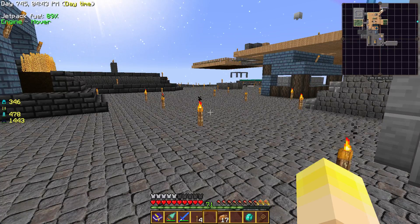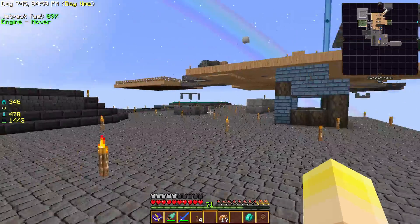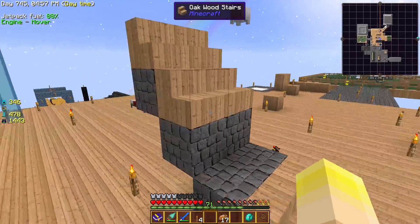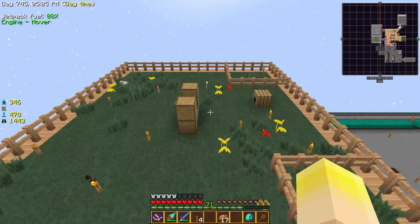Hey, what's going on everybody, Darth Gizmo here. Just kind of wanted to show off what I've been doing here. I am in the process of taking this place down. As you can tell, a lot of stuff is missing. I've got holes and stuff in the floors. My little chicken pen is empty.